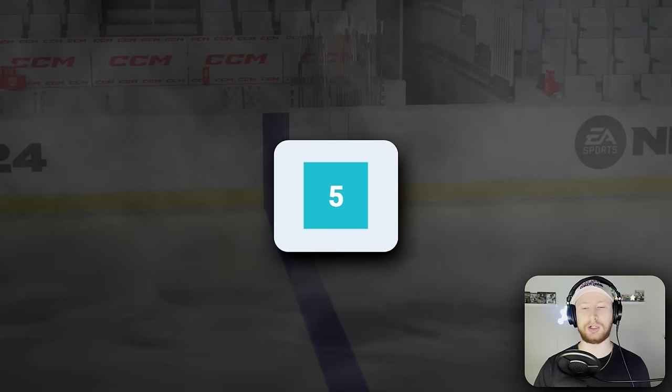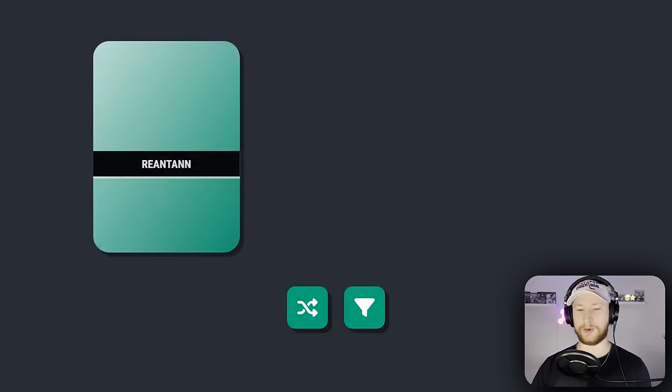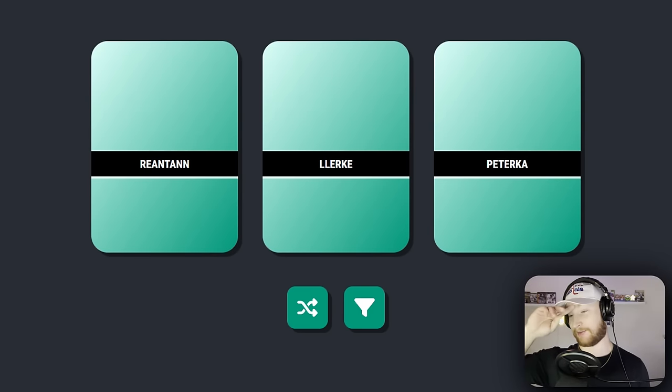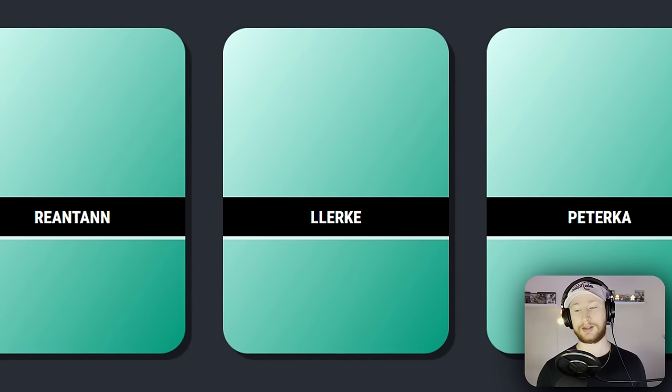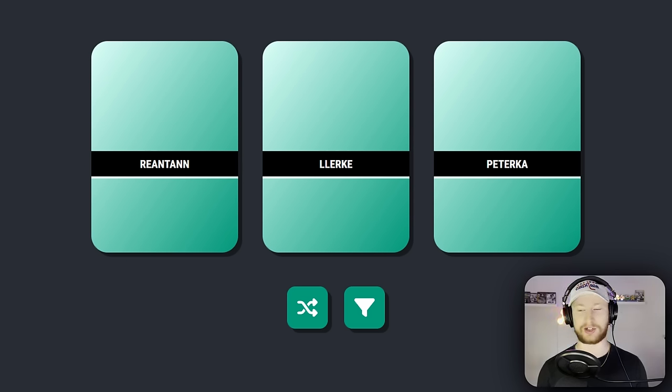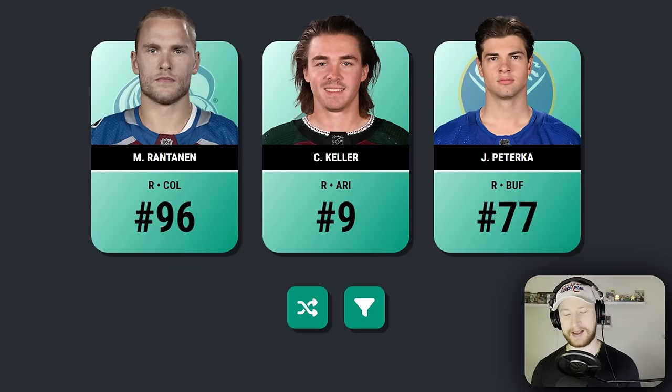We have not rolled a single one yet, and now is not the time. But I almost prefer this because the top 250 filter stays on. Oh yeah — okay, that one's not even scrambled. We've got JJ Paterka. From left to right it should be Miko Rantanen, Clayton Keller, JJ Paterka, and I am going with Rantanen. Yes sir, welcome to the team.